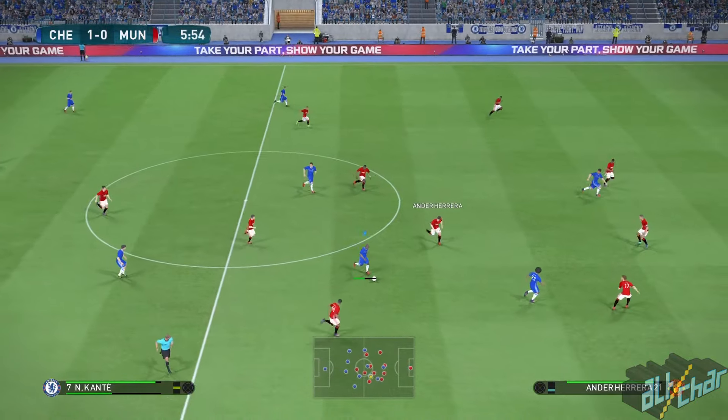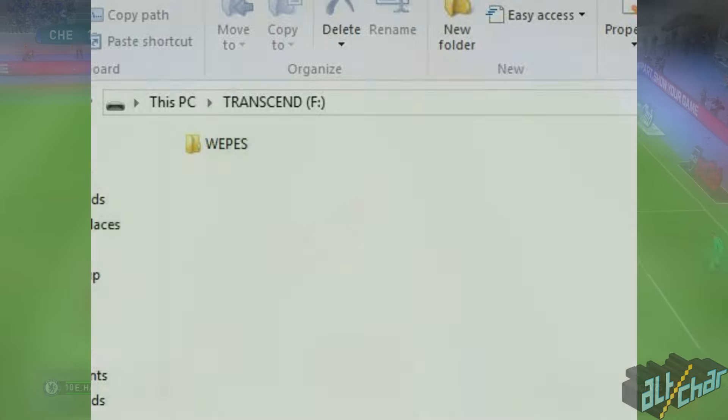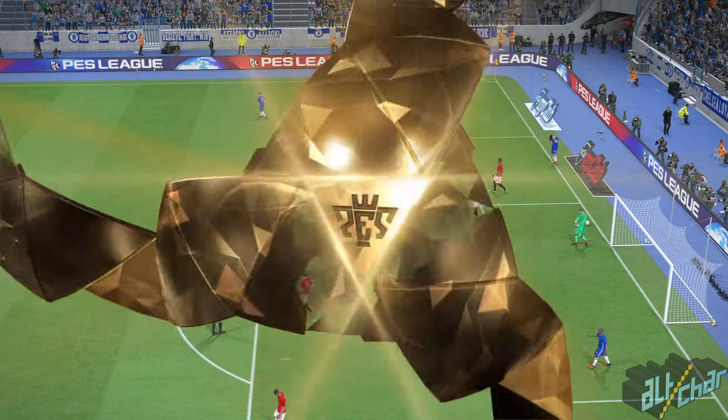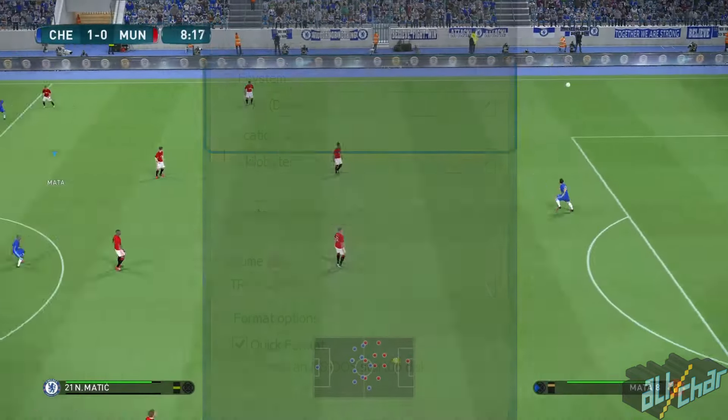After you download the file, put it on a USB stick into a folder called WEPS. Make sure that you do not rename or edit any files — simply move them to the folder you created. Also it is very important that the USB stick is in the FAT32 format, otherwise the PS4 won't be able to read it.